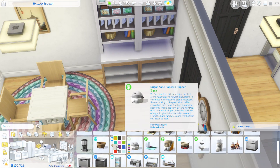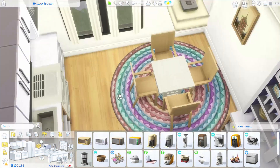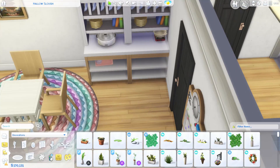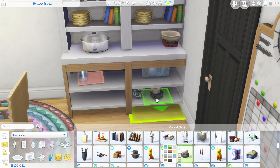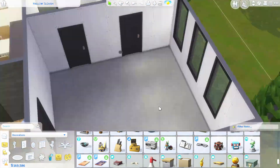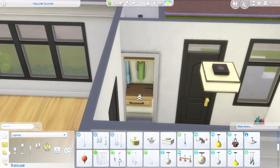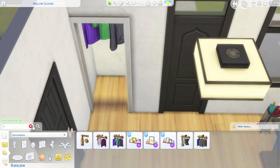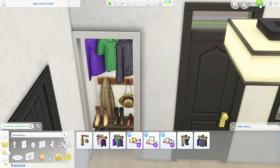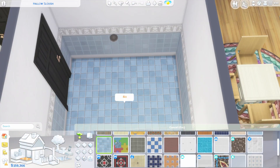It was really nice to be able to use that Eco Lifestyle window because I don't usually use it - while I really like how it looks on the inside, I don't like how it looks on the outside, and modern isn't my forte. But putting it down really makes you want to build a container home. I built a lot of container homes when I first got Eco Lifestyle. I also removed a cloak rack from Laundry Day that was clipping through the side.